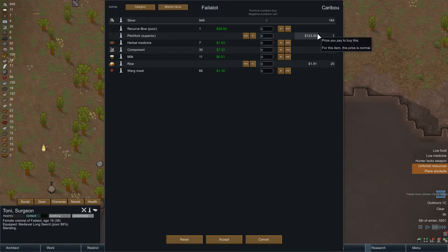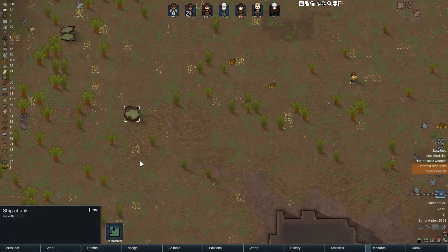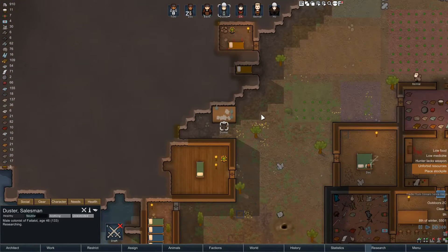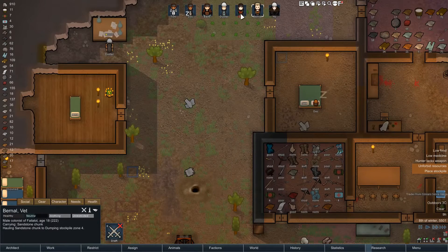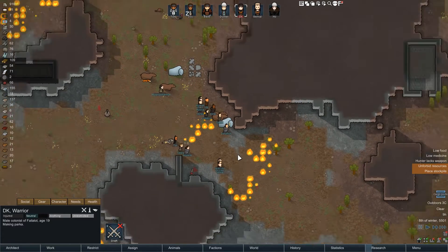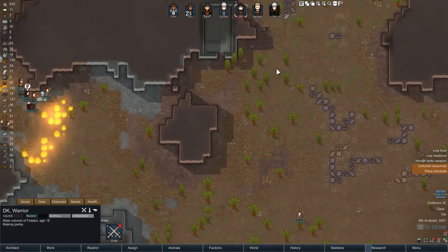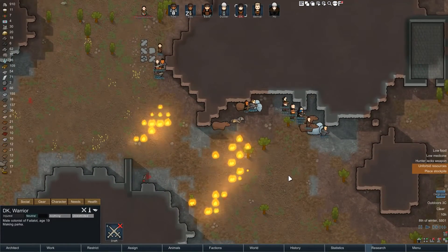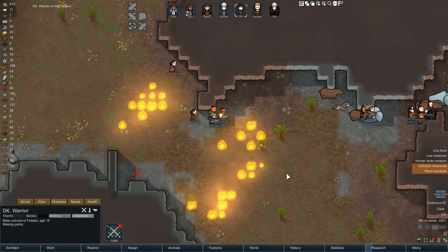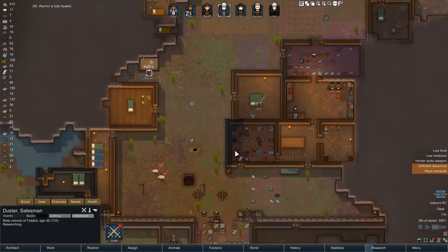They've got some rice and a superior pitchfork. I could have the rice I suppose — let's haul that back. Get these chunks disassembled from that strange skybird. We've got more traders coming — that's amazing! Everything's on fire, oh that's such a big fire! Are they gonna go in the flames? That is a big caravan.